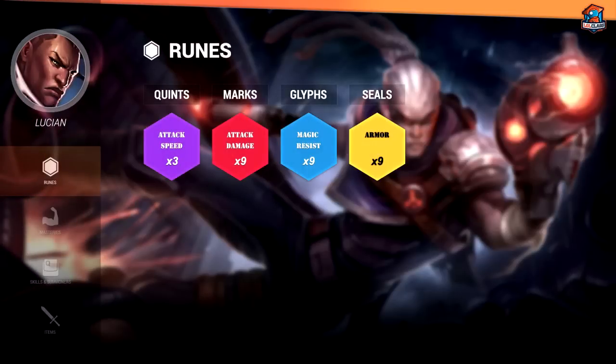Lucian's just like pretty much every other ADC. You run attack speed quints, attack damage reds, armor yellows, and for blues you can either run scaling or flat MR depending on the matchup. You should pretty much know by now that you run flat when the enemy bottom lane has magic damage. Most of the time they will. If for some reason they don't, then you can just run scaling magic resist for the mid-late game.